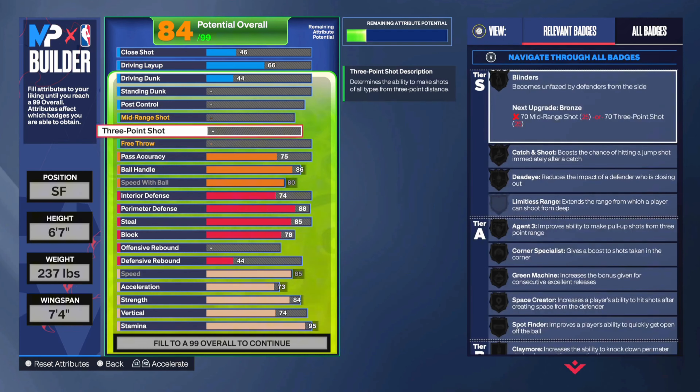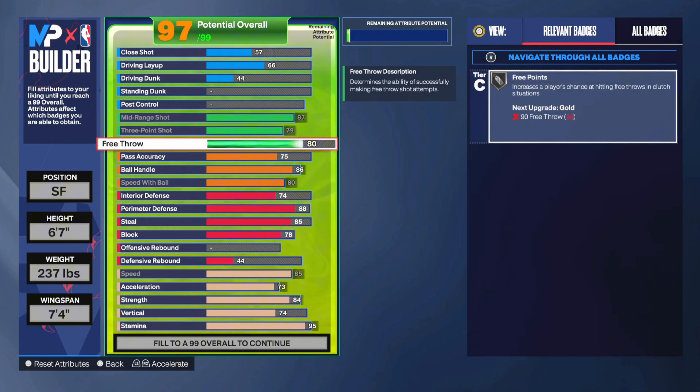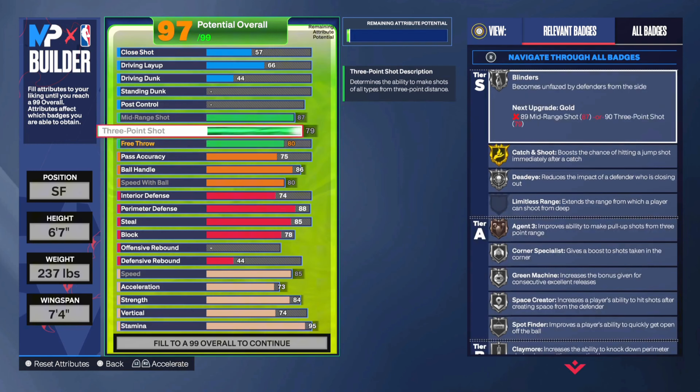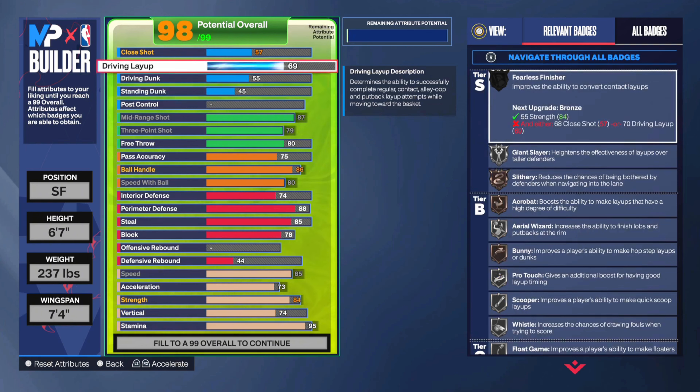You're going to have to sacrifice something — I decided to do rebounding. If you want to get rebounding you could try to get it a different way. A big thing for this build: please go 80 speed with ball. I know a lot of people used to have 75 speed with ball but you don't want to do that anymore because Devin Booker dribble style is in the game and you need an 80, so make sure you do that.